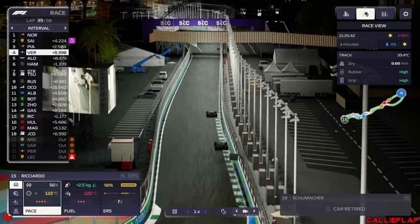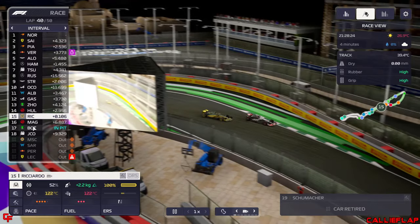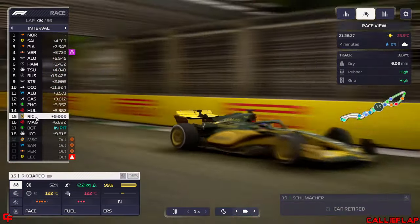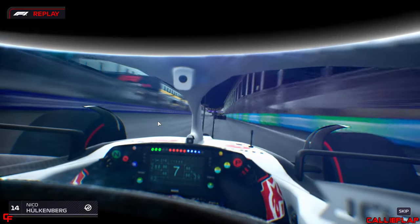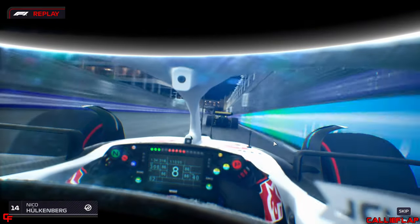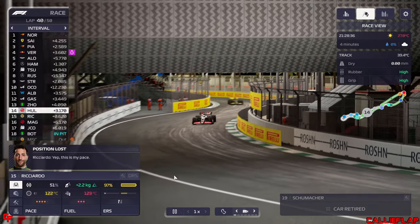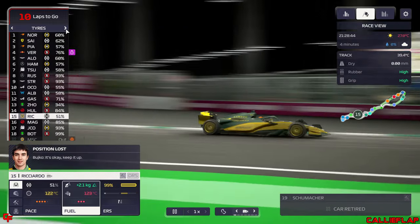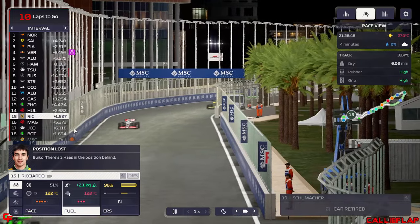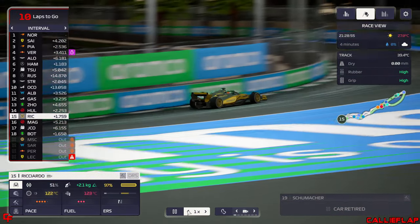Verstappen's into fourth. Bottas is now pitting — we're already past him. Hulkenberg gets past us, unfortunately. The Haas cars are catching us but we might stay ahead of these Saubers. Magnussen is six seconds behind us and likely to catch up. Bottas on mediums and Perea could be pacy with 10 laps to go, but it's still going to be difficult to hold them up. We've been certainly more competitive in this one.